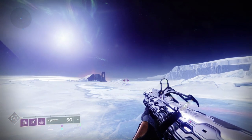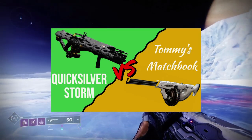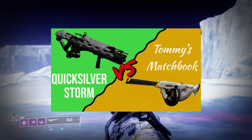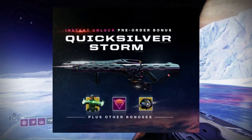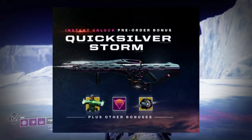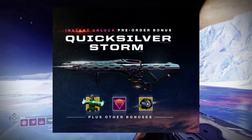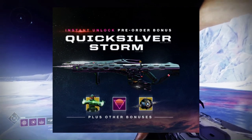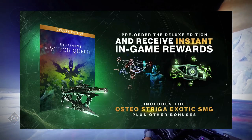There are currently two exotic rapid-fire frame auto-rifles as of Season 19: the Quicksilver Storm and Tommy's Matchbook. The Quicksilver Storm is the newest of the two, being a pre-order bonus for buying Lightfall. What makes it different from other pre-order guns like Osteostriga is that you can get it before Lightfall drops — every other gun requires the DLC to already be available.